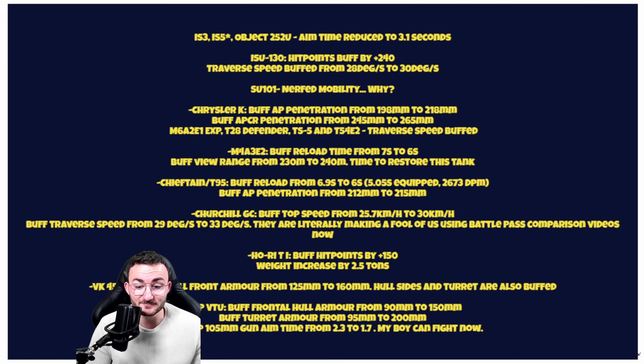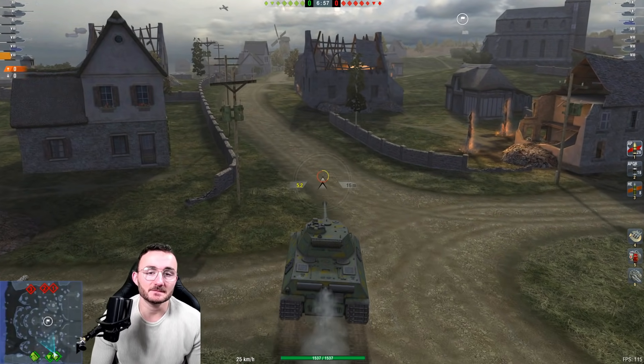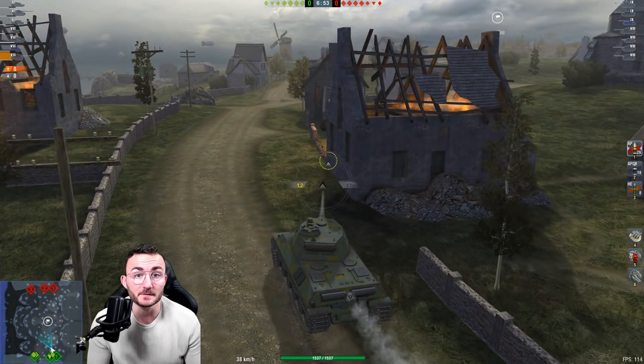But the most important in my opinion is the TVP VTU. The hull armor is going from 90mm to 150mm — you'll still get penetrated easily — but the turret armor goes from 95mm to 200mm. This tank is definitely going to be one of the greatest at tier 8 in hull-down positions. On top of that, they buffed the aim time of the top gun from 2.3 to 1.7 seconds. This is going to be a mix between a T-34-3 and a Pershing: the armor and aim time of the T-34-3 turret, the gun depression of the Pershing, plus the great mobility the TVP VTU already had.